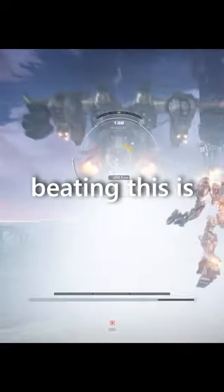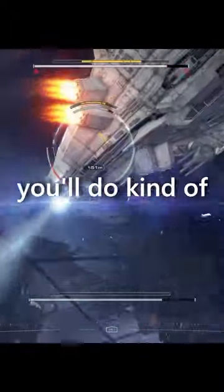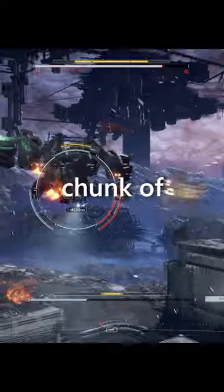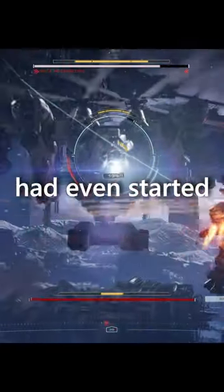The secret to beating this is using the sword. Fly up close to it and then hit it with the sword. If you just tap it twice you'll do kind of two swings, and you can see there, not only did I do a big chunk of damage to it, but I also nearly filled the stagger bar before the boss had even started attacking.